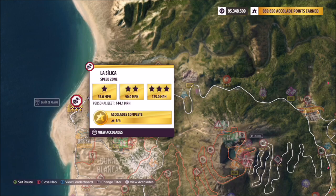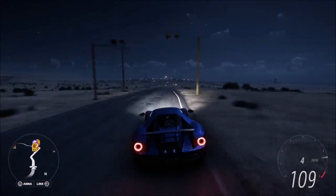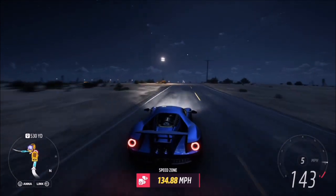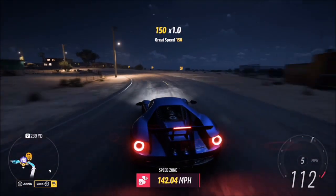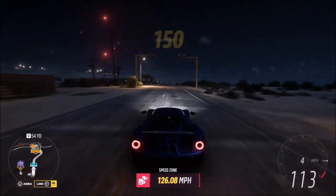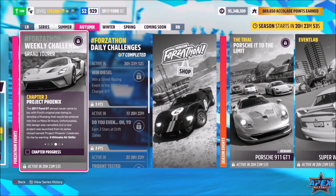I recommend starting at the top end of the speed zone, as it's a lot easier to carry a higher speed throughout it and then brake at the very end. Either way works, but personally I feel this is the better end to start from. As you can see, I finished hitting 125.6 miles per hour, which is the three-star target — a nice and easy first challenge.